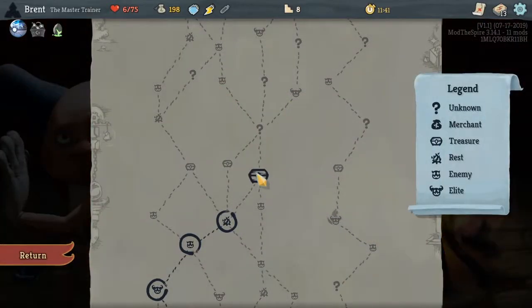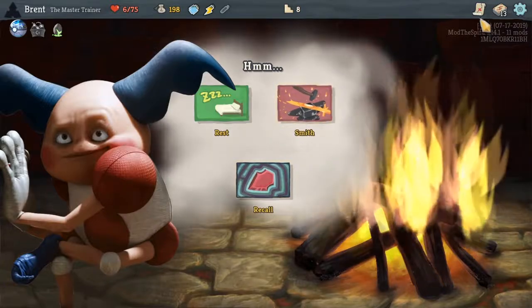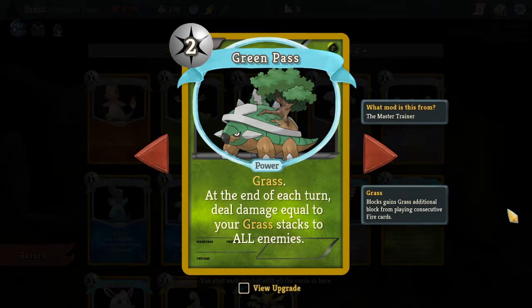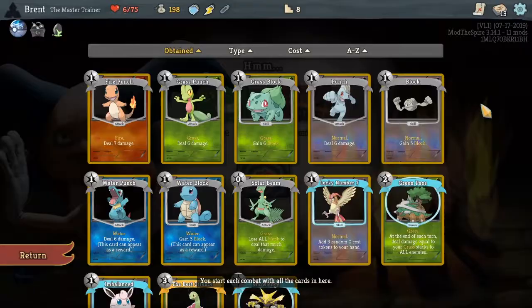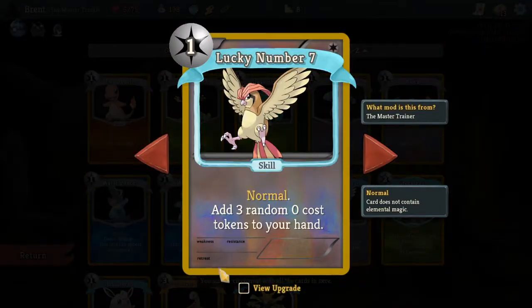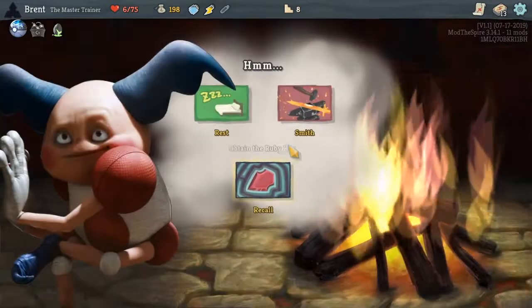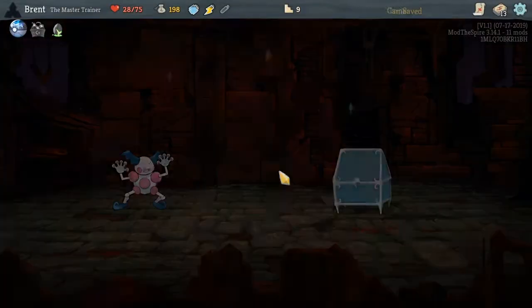From the map we're gonna go here and here. We need to really rest before we hit an elite. If I upgrade grass pass what does this one get — one cost. Solar beam is all blocked good — that much damage costs zero this turn, that's really good. Lucky number seven — four upgraded tokens, these are all really good upgrades. I think I have to rest though, we're not going to continue — I was trying to talk myself into it.